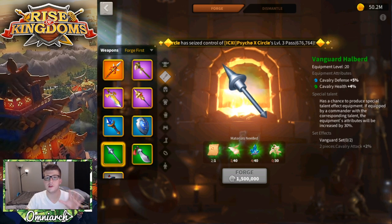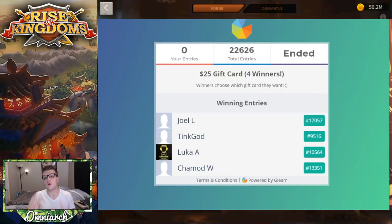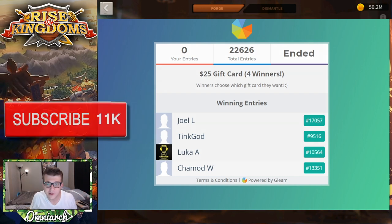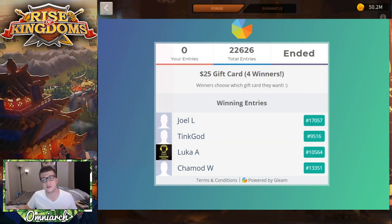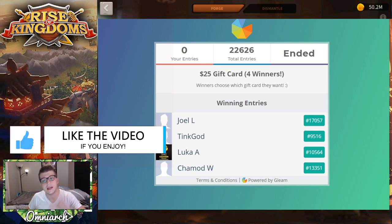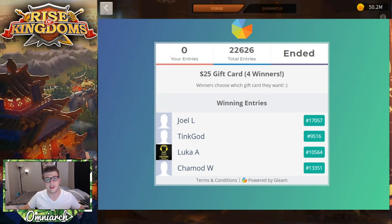There's a reason the Vanguard Halberd is on screen right now, but before we jump into the guide I want to announce the winners of my gift card giveaway: Joel, Tink, God Luca, and Chamad — you all won a $25 gift card of your choosing. I already sent you an email, so make sure you respond. I also posted this on my community page, Discord, and Twitter. If you don't see my email within the next two days, I'll give that gift card to another entry, since we had over 300 people enter and I want an active subscriber to win.